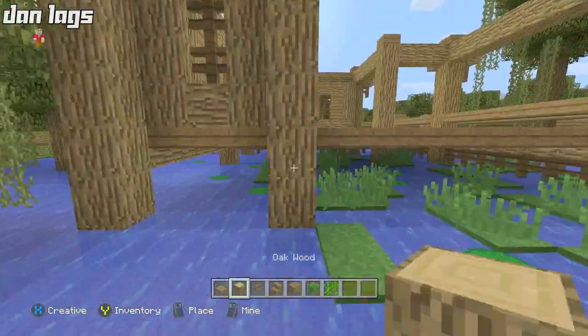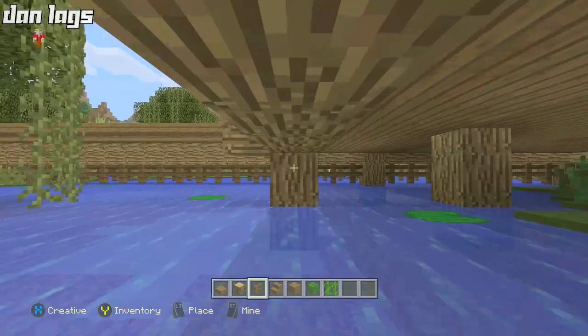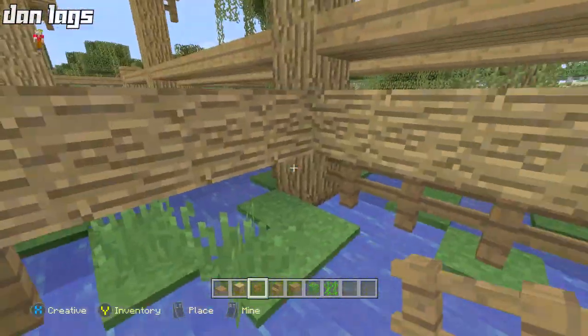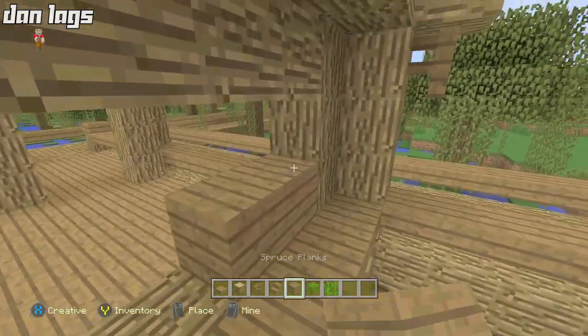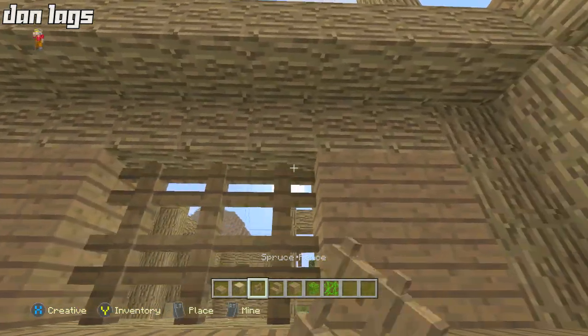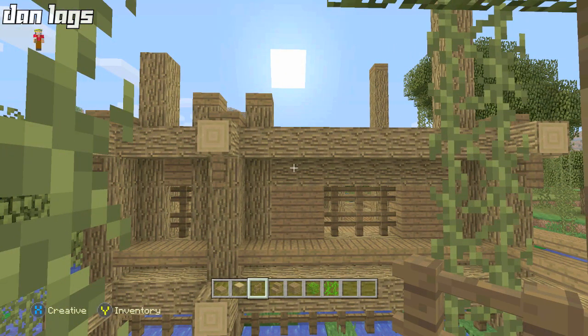It may look a little complicated just with all the shapes and stuff, but if you really just break it down into shapes and angles, it's a really simple build. Doesn't take a whole lot to create. It took me about 20 minutes to build this in creative mode, and in survival it's usually about double that time — so about 40 minutes to build this. That's not too bad at all for a survival house.